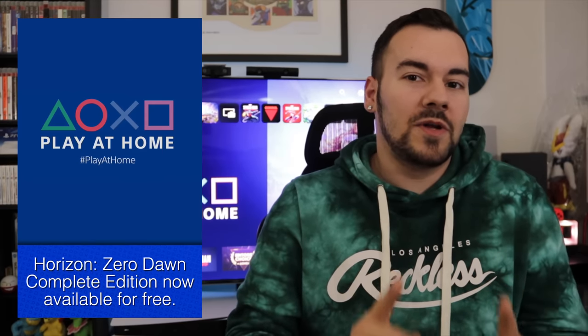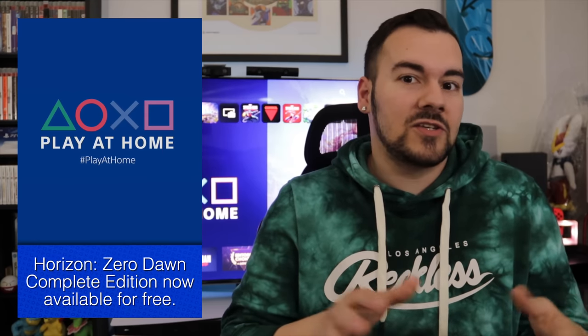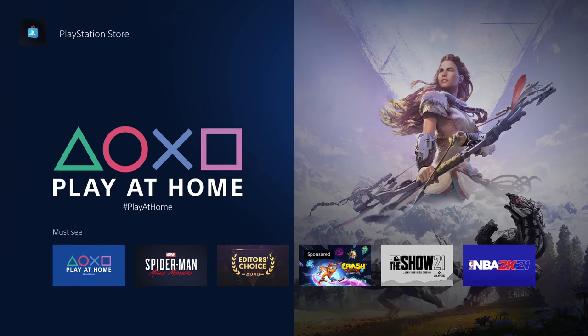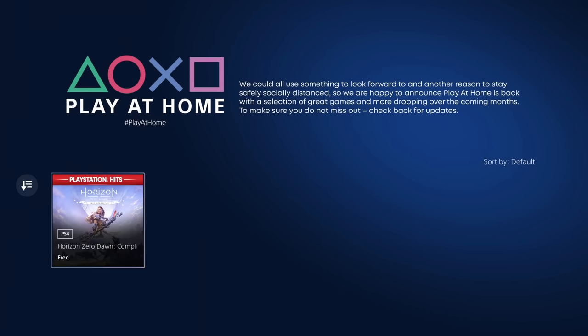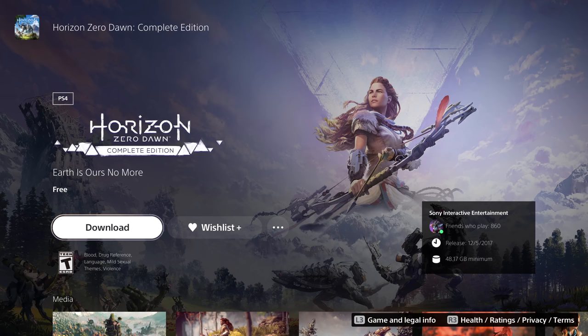Let's start off as always with our PS Plus reminder. The April games are available right now — you still have a lot of time to grab these. As an additional reminder, the Play at Home initiative Horizon Zero Dawn is available right now, the complete edition, so make sure you grab this because it also includes the Frozen Wilds DLC. That'll be available until May 14th, and we'll find out relatively soon what other games will be available as part of the Play at Home initiative. Sony will tell us what that is very soon.